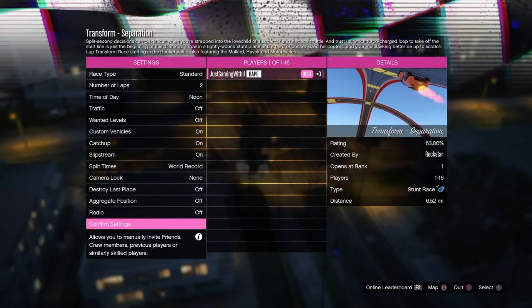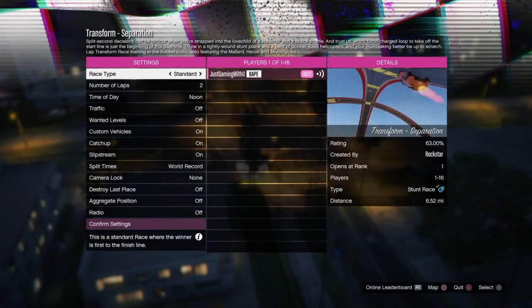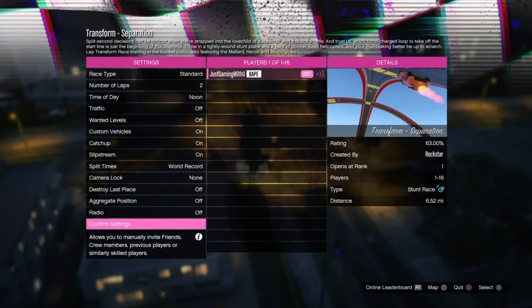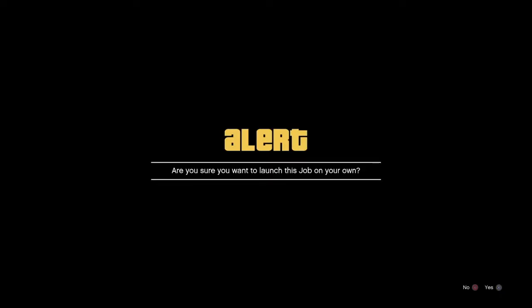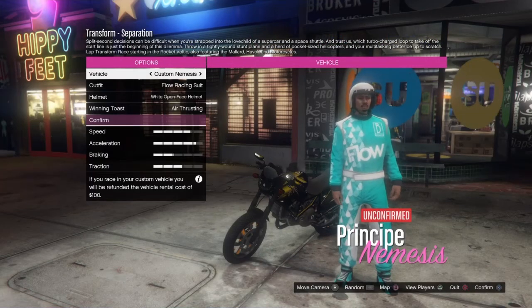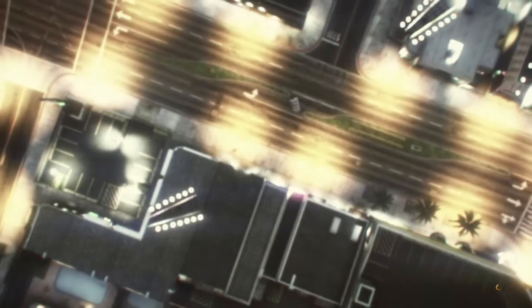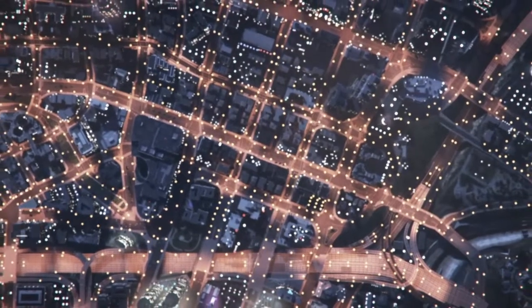Once you get into this job, if you want to keep people from coming in, just close the matchmaking so people can't enter. Once you do that, confirm settings, click play, and launch the job on your own.